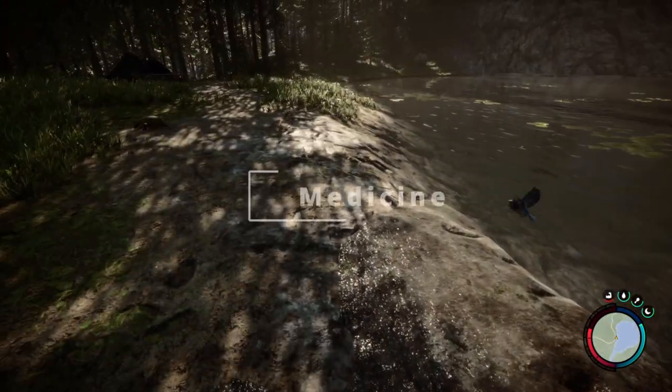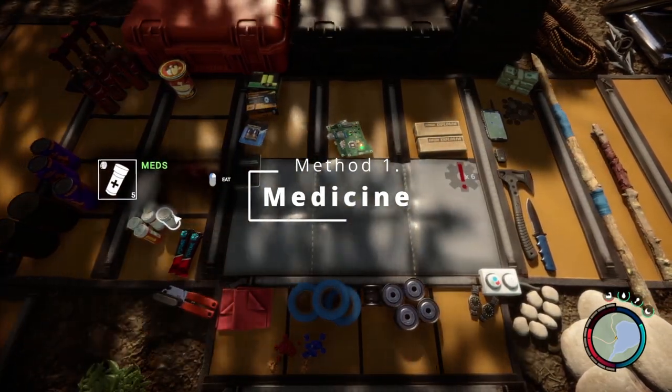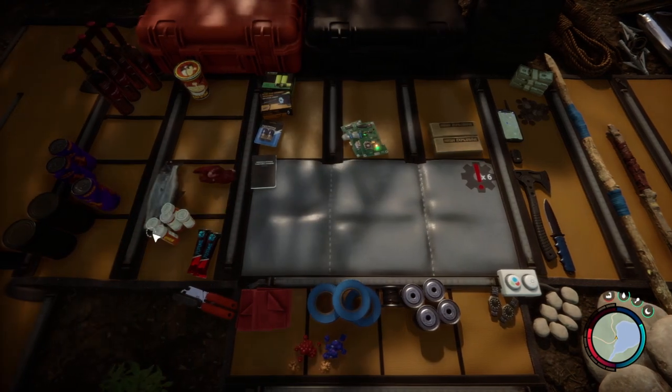We have got some medicine which we can access in our inventory by clicking on the meds. Unfortunately these are quite difficult to find if you haven't done a lot of scavenging.